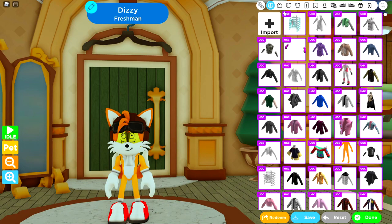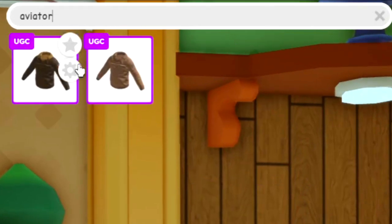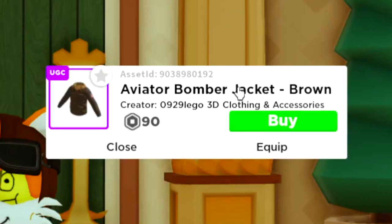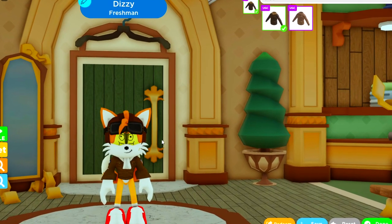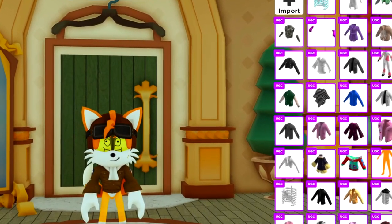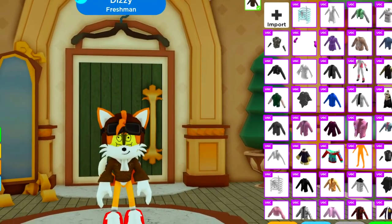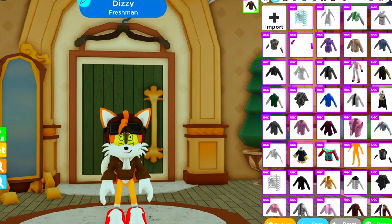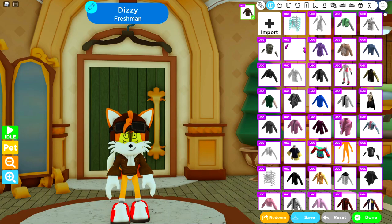Going to clothing, search for 'aviator' and you want the aviator bomber jacket. Let's equip this - you can probably start to visualize how it's going to come together, but wait until we start adding textures as that's where you'll really notice the difference. There is one texture that's still not finished uploading at the time of recording, which is really annoying, and that's for the goggles.